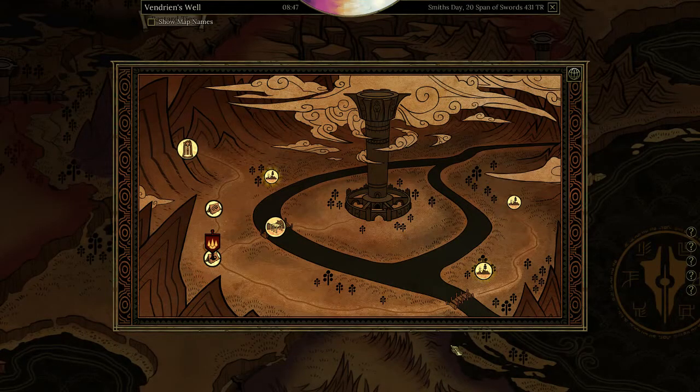Hello guys, KP Shamino here with another guide for Tyranny. In this guide I'm going to show you where you can find the core sigils: Life and Illusion. They're not easy to find, and it's very essential that you know the cores, otherwise you cannot make spells.